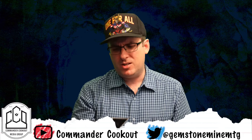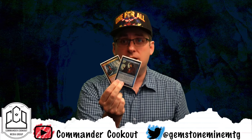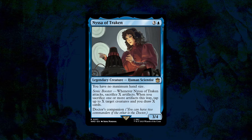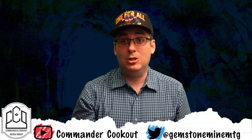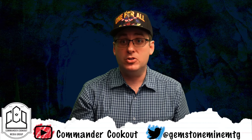The first one I want to talk about is a deck I discussed after our Arc of Jeskai, where I started building a deck around Nyssa of Trocken. In Jeskai month, I had used the opportunity to pair Nyssa of Trocken with the War Doctor. Nyssa of Trocken is three and a blue for a legendary creature human scientist, a 3/4 with no maximum hand size, Doctor's Companion, and Sonic Booster. Whenever Nyssa of Trocken attacks, sacrifice X artifacts. When you sacrifice one or more artifacts this way, tap up to X darker creatures and draw up to X cards.